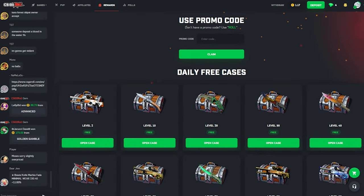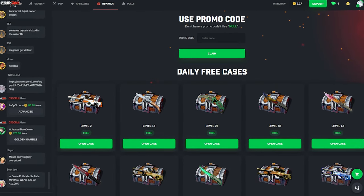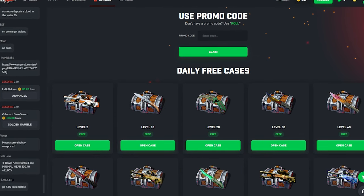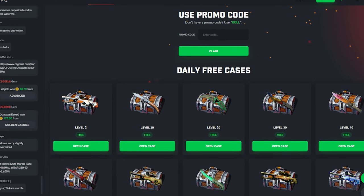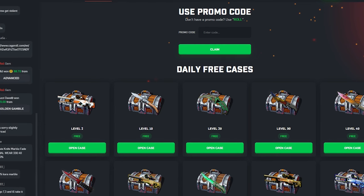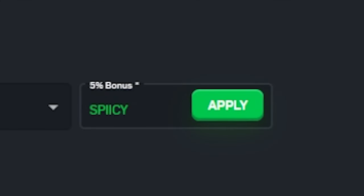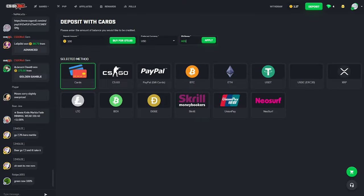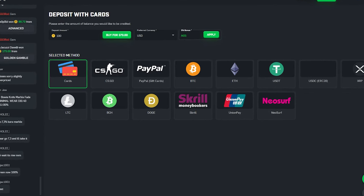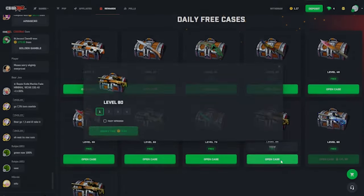Hey, what's up CSGO Roll fans, my name is Aiden and welcome back to another CSGO Roll dailies video. Before we get into the case opening, if you'd like to try the site out and get some free money, head up to deposit in the upper right and enter the code 'spicy,' or if you want something shorter, 'ag5.' Hit that apply button and that will get you a five percent bonus on whatever you choose to deposit — everything except CSGO skins.